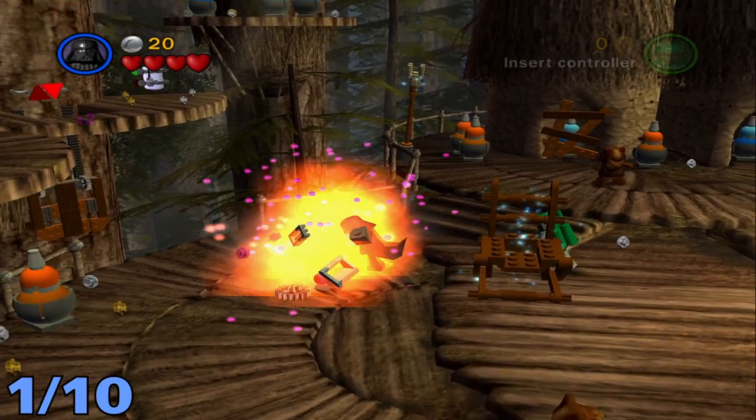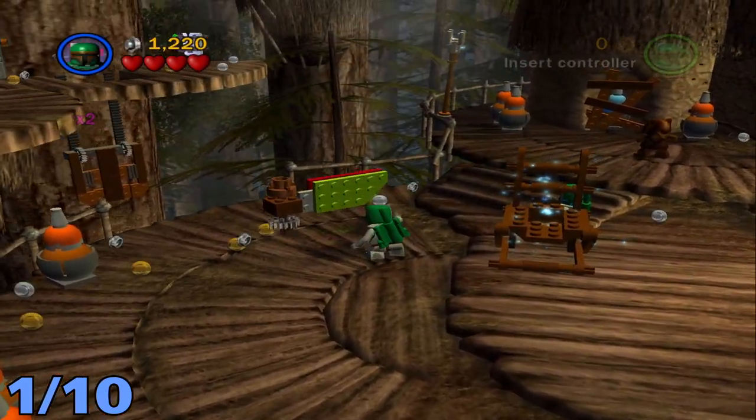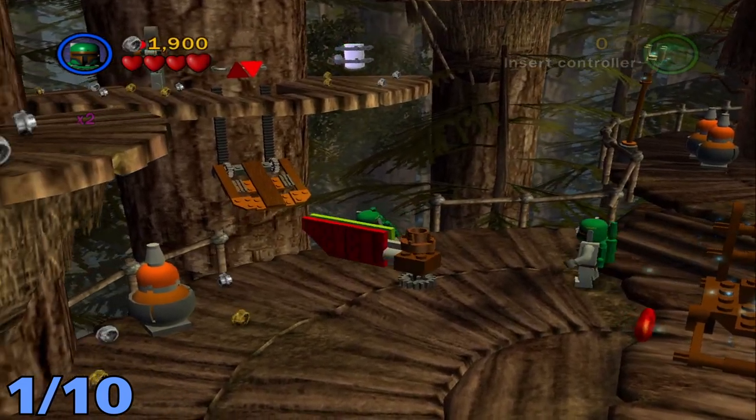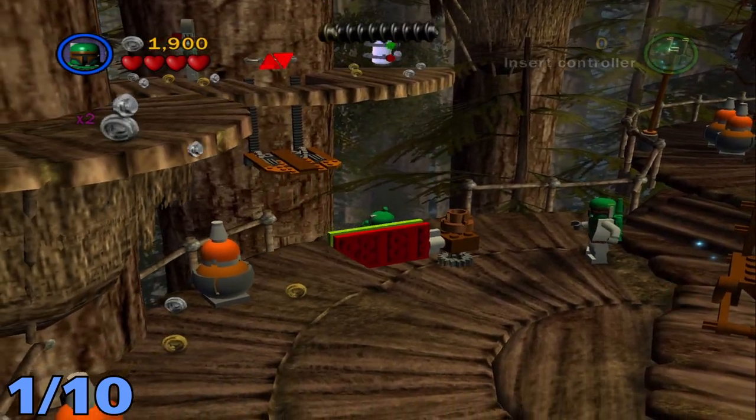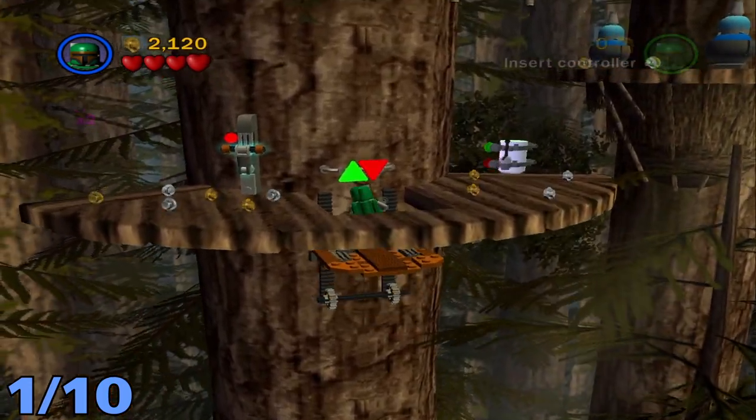Right off the bat, minikit number one: you're going to want to head to the left side and destroy these two boxes and build up this little push thing. Once you finish pushing that, just fly across the little platform that got lifted up, and once you're on there it'll take you up and you can grab that first minikit right there.